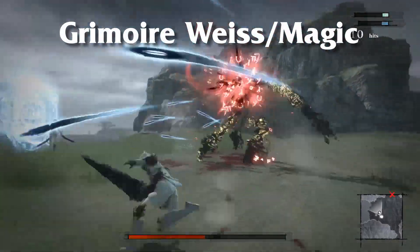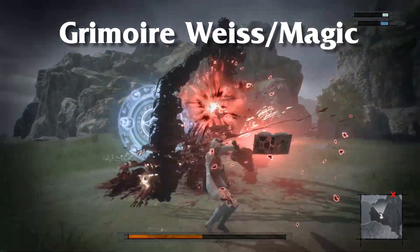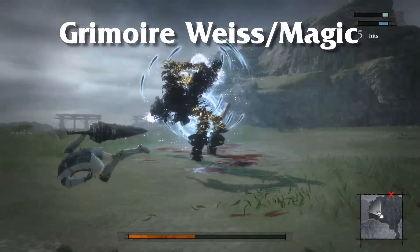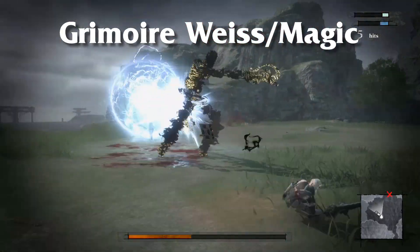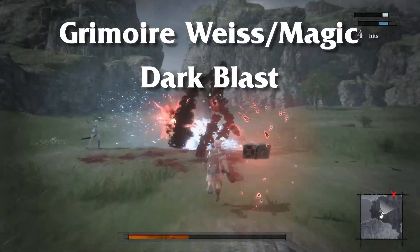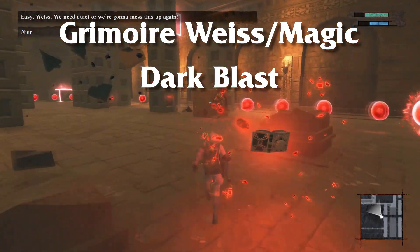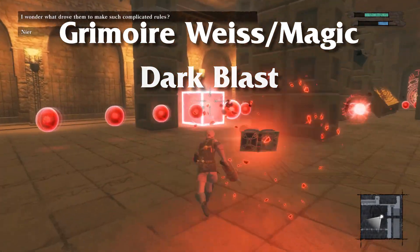Now let's get into magic — or Grimoire Weiss, whatever you like to call the old talking book. Magic is a very handy tool to use against ranged opponents and boss monsters alike. With the correct sealed verses you'll be able to hit enemies without ever getting in harm's way. I'll cover the three I use the most: Dark Blast, Dark Lance, and Dark Hand. Dark Blast is essentially the machine gun of the game and mainly helps to maximize DPS or take care of those annoying floating orbs. The only drawback is it slows your running speed, but you can still evade and attack just fine, so you can use it alongside your normal combos for some extra damage.